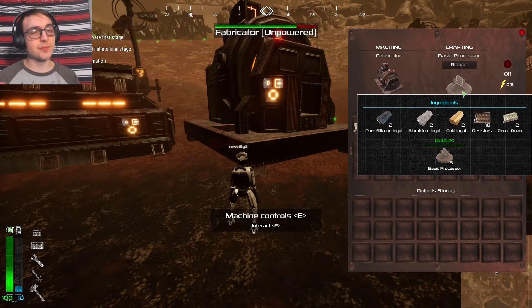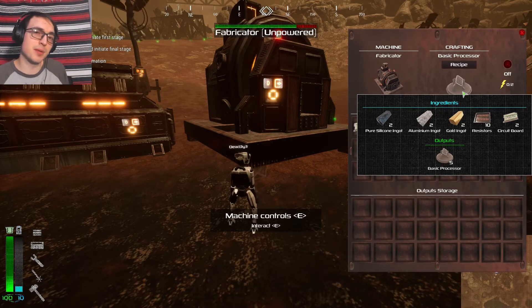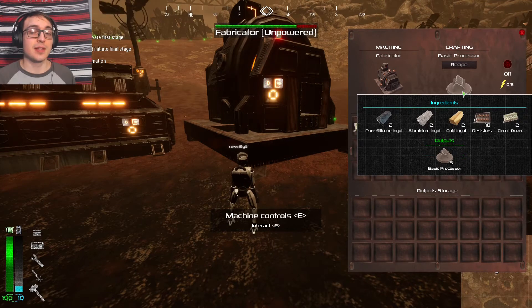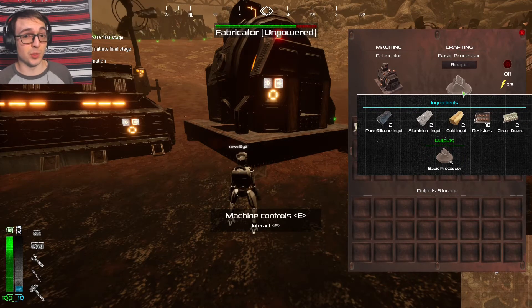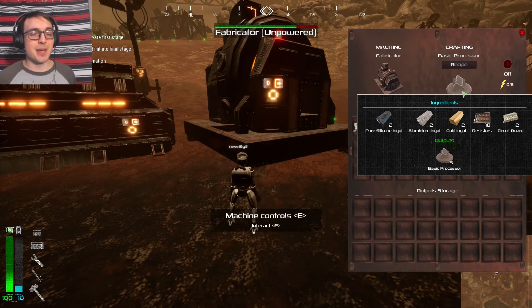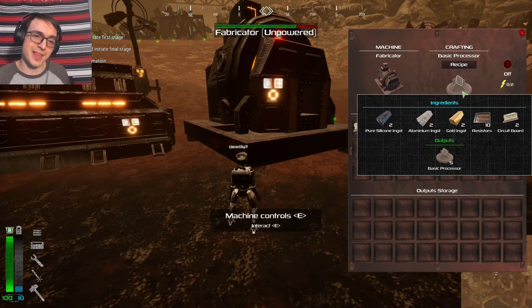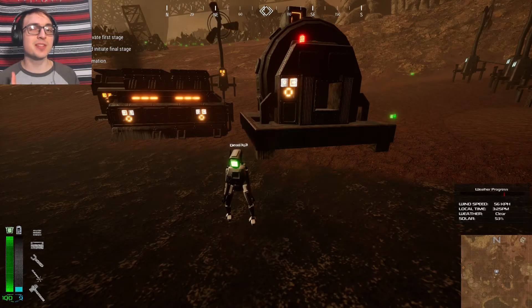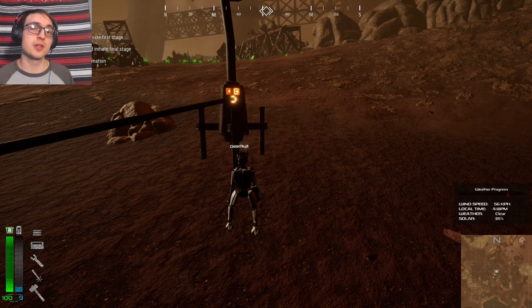The basic processor is probably the most difficult to make, although you can find a lot of the materials within electronic scrap, which is why that's probably your most important scrap to be finding. In electronic scrap you can actually find basic processors, which will cut down a lot of your work. I usually find electronic scrap high up in the mountains. Plastic scrap has a really weird color to it, so you can usually spot that easily. Do keep in mind all these machines need to be powered, but only require two power in order to run. So when the wind is good, you could use one turbine to charge multiple of your machines.